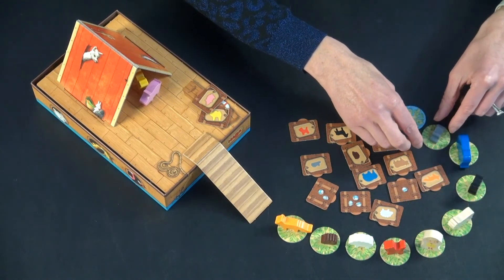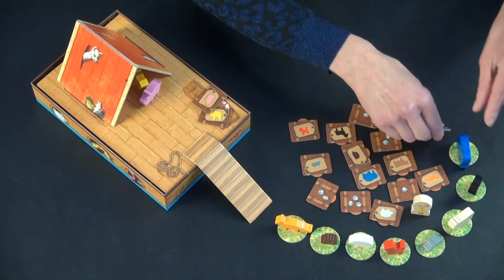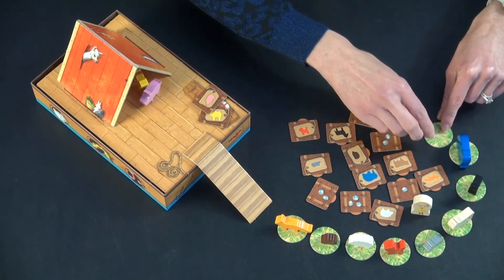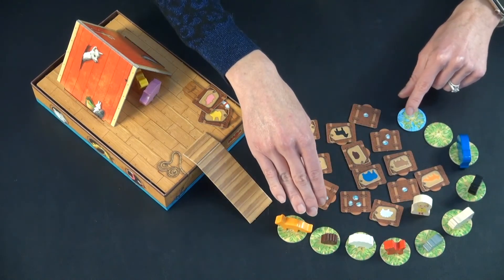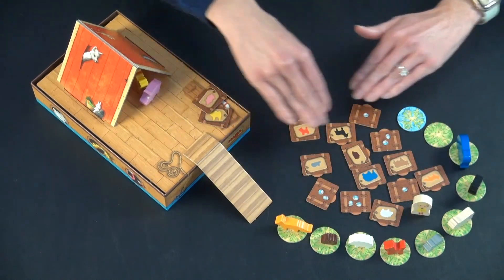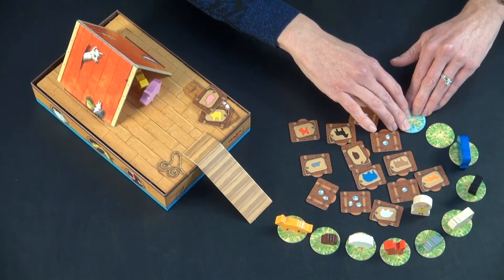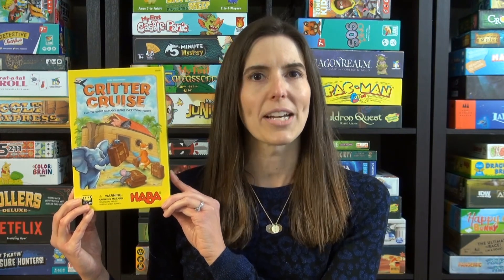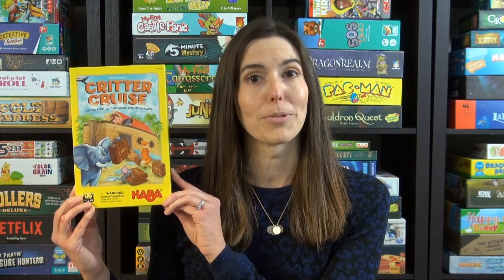It doesn't matter if there are a lot of soggy spots where grass has turned to water, as long as they have not all turned to water — you win the game. You just need to get all the animals up onto the Ark before every single tile has flipped to the water side. So that's how to play Critter Cruise. There aren't a lot of Bible-themed board game options, especially for kids, and this is a cute one — so check it out. Thanks and see you next time from Game Like a Mother.